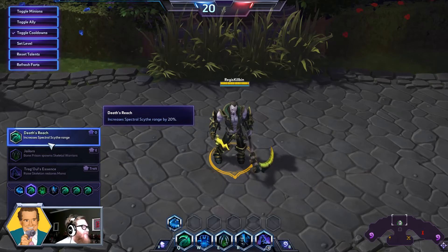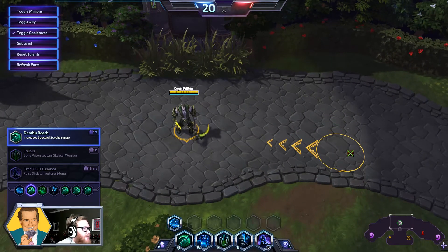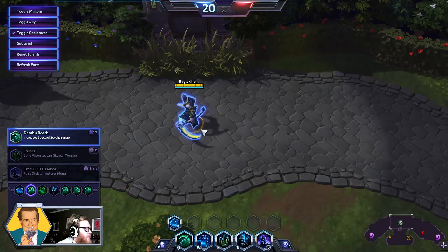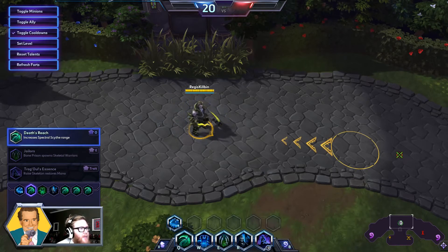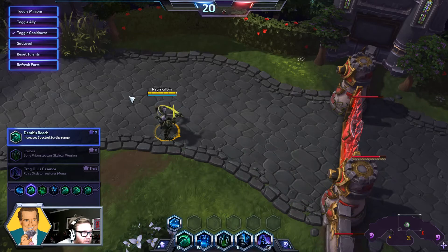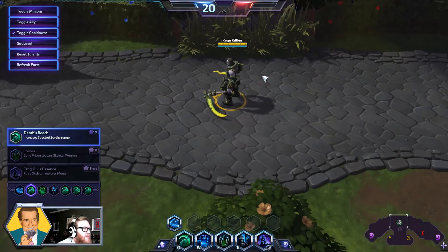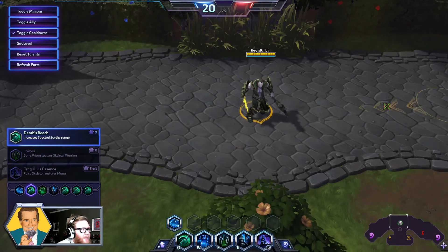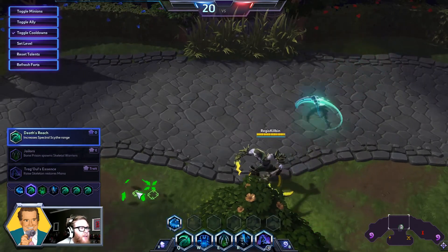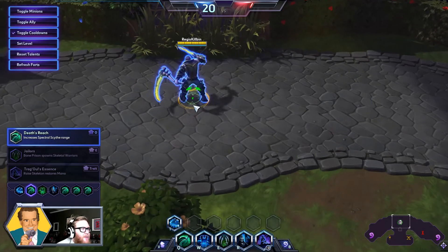Moving on to level 4, Death's Reach increases Spectral Scythe's range by 20%. Spectral Scythe is pretty important to this build — that's why it's called the Spectral Zool build in the first place. You can see now the range on this is quite long. You can even do stuff like hit towers without actually being in range of the towers. It's also great for poking enemies and applying all the stuff that our Spectral Scythe will do as we see later in the build.